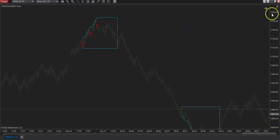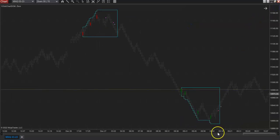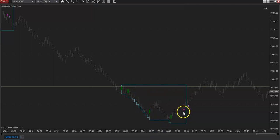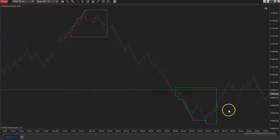This morning we had one Z-Box confirm long. So here's the oversold area - market trying to bounce, stabilizes, we get the aggressive or early entry, and only a couple bars later we get the primary entry. It's a holiday so yeah, we got a little bit of a bounce and it's chopped around a bit since then, nothing too major going on.